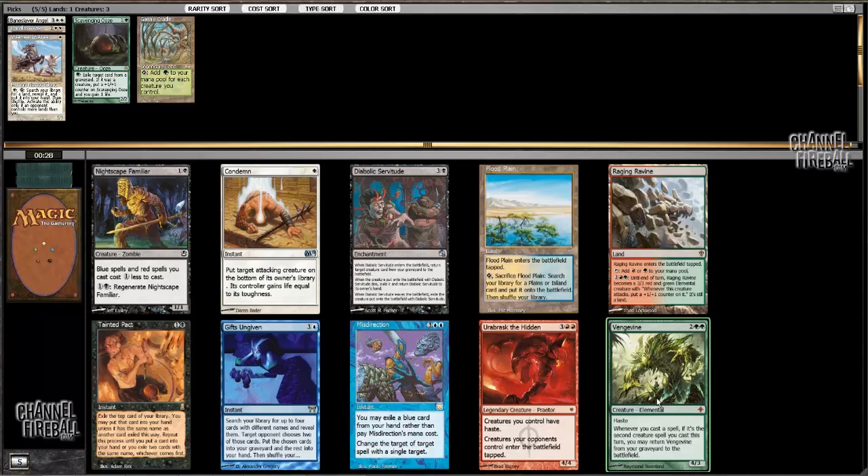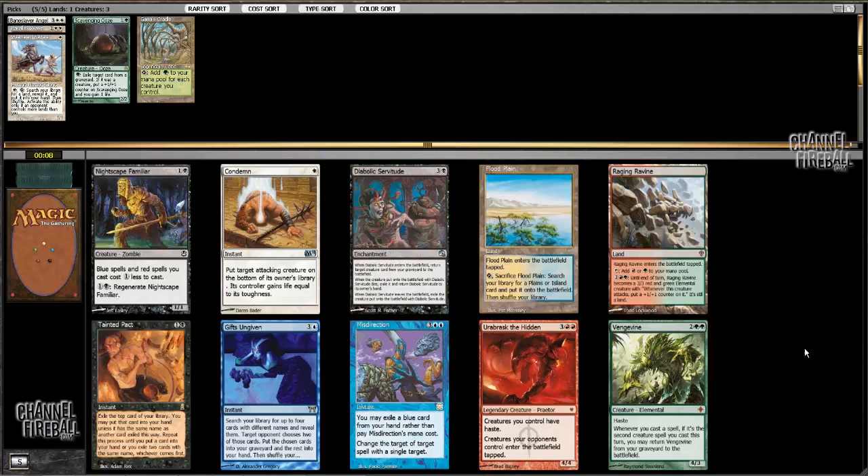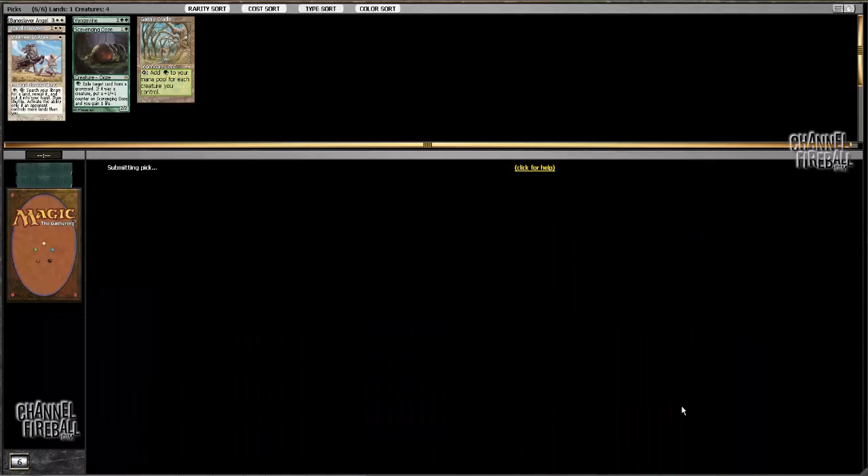Floodplain's a little bit slow. Raging Ravine would be nice, but Gifts being here this late is kind of nuts too. Gifts is really good in this format, and so is Diabolic Servitude — best reanimation card. But I'm just gonna take Vengevine and maybe I'll find ways to use it.